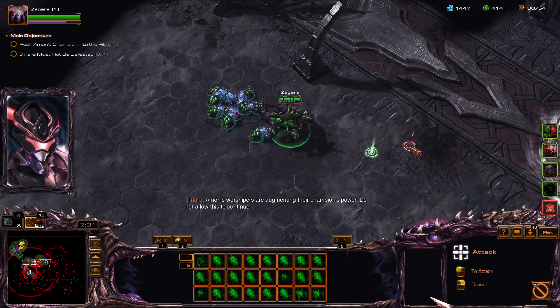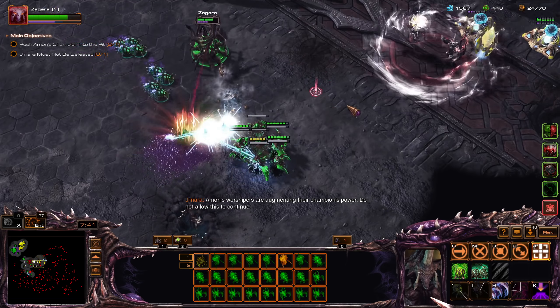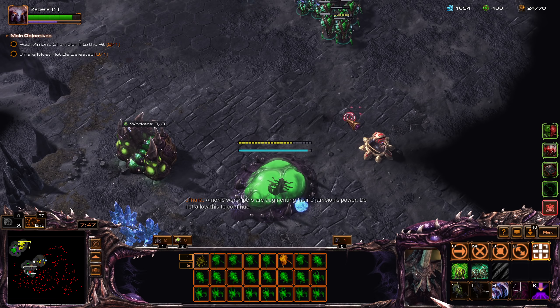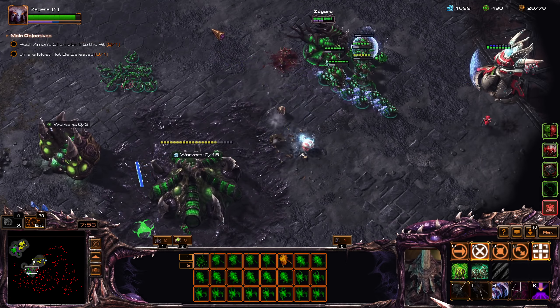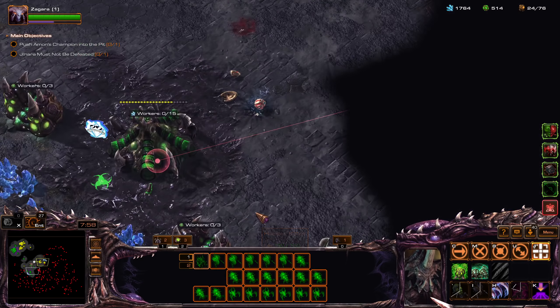Amon's worshippers are augmenting your champion's power — Karaks? Interesting. Something's hitting here — oh wow, that's dirty. They're just out here trying to cheese my buildings. Uh oh — that's going to hit my base, it's gonna have to take it.